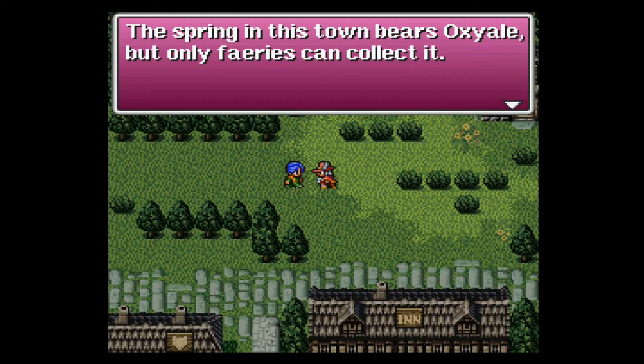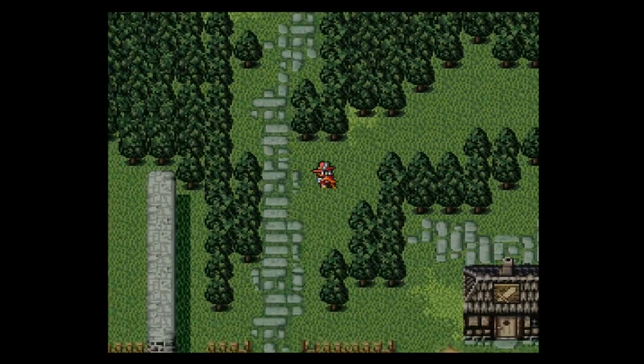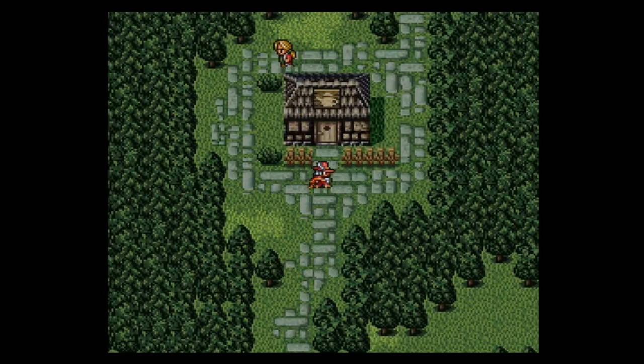Let's move forward with the story by talking to the characters and inhabitants of Gaia. This fella is saying the spring in this town bears oxy ale, but only fairies can collect it. I've not seen a spring yet, but perhaps we've not finished looking around town.